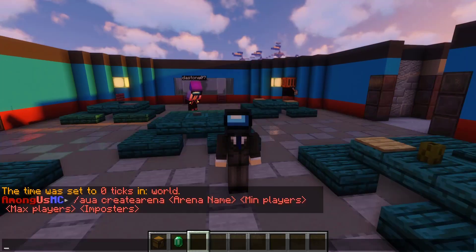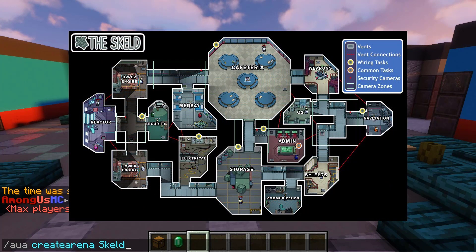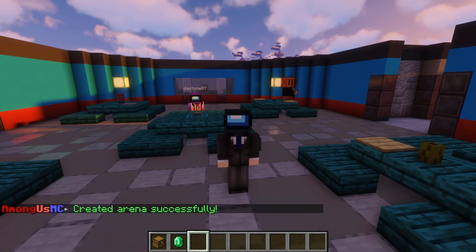The first step is you have to make your own arena. I have the command pulled up. You're just going to run the command slash AUACREATEARENA. This is actually a recreation of Skelb by BarbercraftBuilderWizard99y. We're going to set the minimum players to 3, the maximum number of players to 12, and the number of imposters to 2. And bam, we have successfully created the arena.